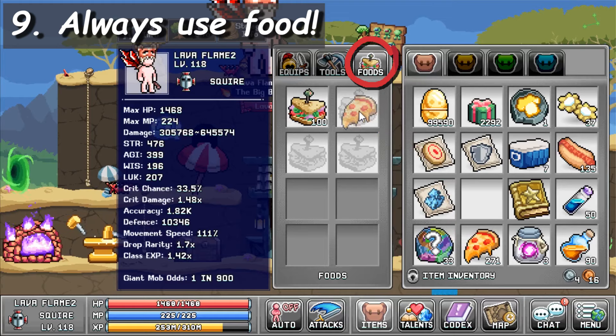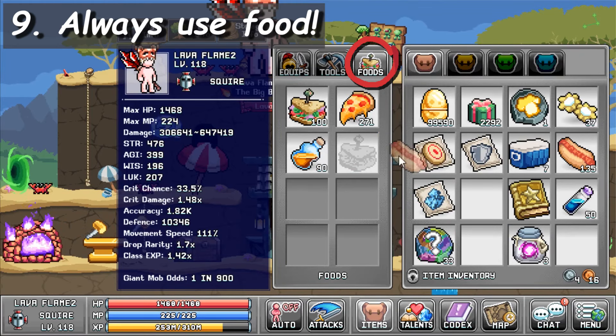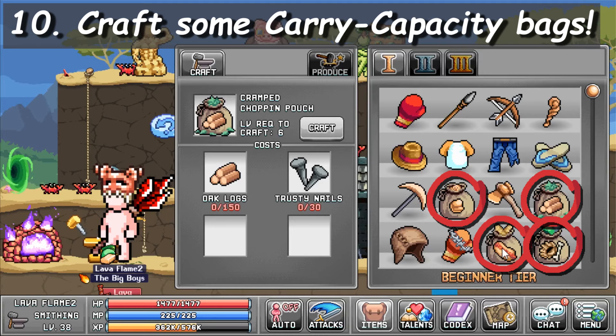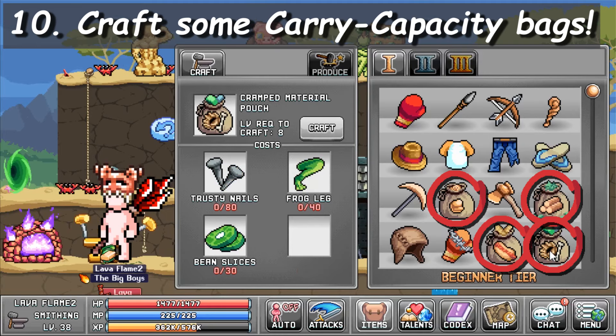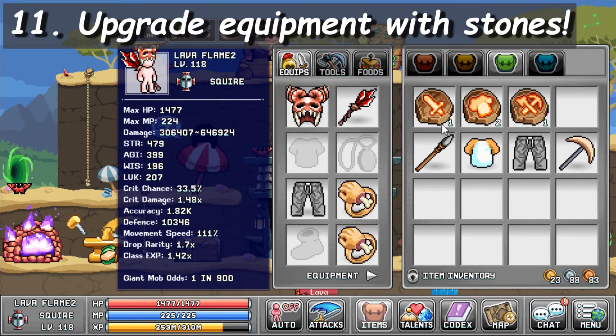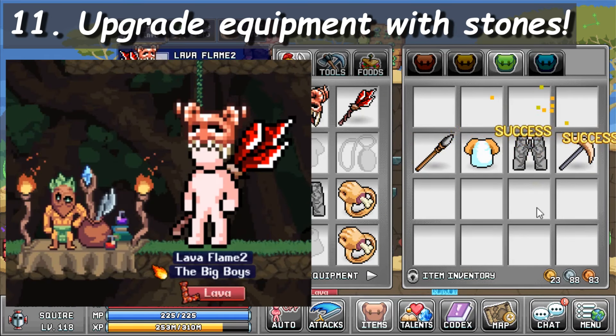Always have food equipped. It's a massive help for AFK gains, and it's not much of a hassle. Craft material bags as soon as you can — these help you carry more items back to town each trip on all your characters. Upgrade all your armor with upgrade stones purchased from either shop, the one in Blunderhills town or the one in the forest.